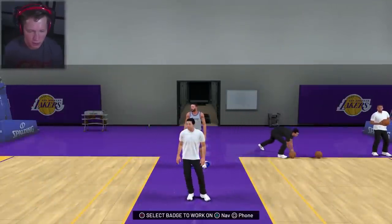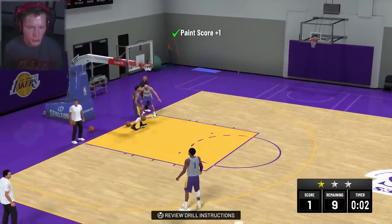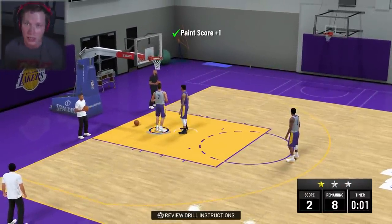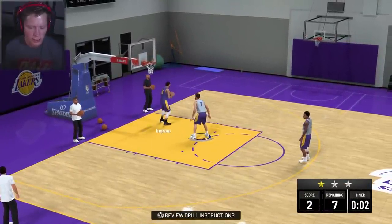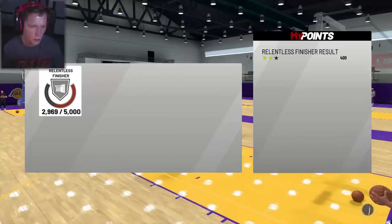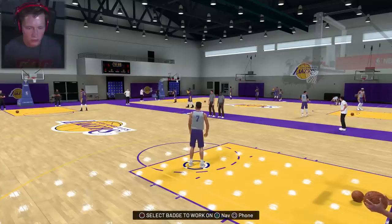Welcome to the Lakers practice facility, baby. I like it. We got our boys out here putting in work. Select our badges to work on. First up, we're going to work on finishing around the rim — we just want to drive and score as much as we can in the paint. Obviously that's going to be a huge part of our game. A lot of what we do is work the baseline and drive it on people. We got two out of three stars — not bad. Going to work on our Relentless Finisher badge. That's going to be a super important skill.